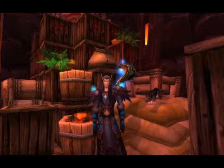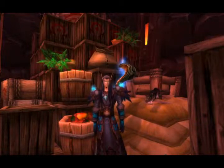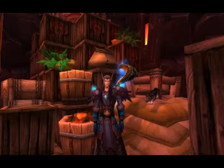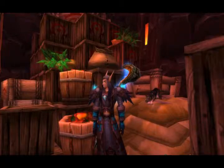You may be wondering why this pet is deserving of its own separate guide. That is because it, along with the White Kitten, are obtainable by other means apart from vendors. The rest of the cat mini pets are all obtained just from buying them from a vendor. However, the Black Tabby Cat has its own way of being farmed, and the means for getting it have changed since Cataclysm. For today's guide, I'm hoping to shed some light on how you can obtain this actually pretty rare mini pet.